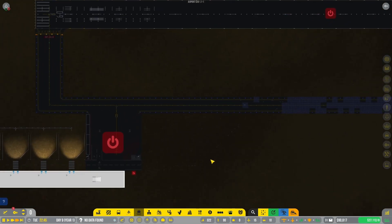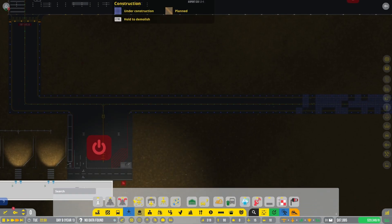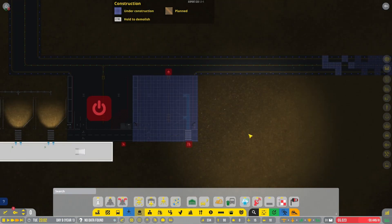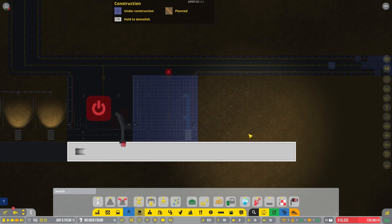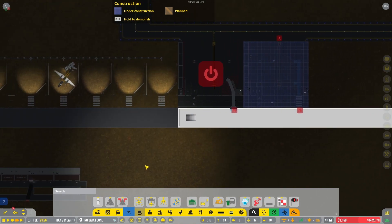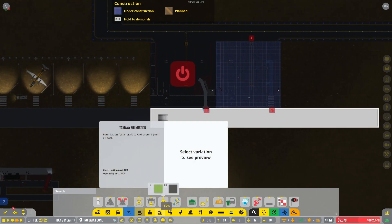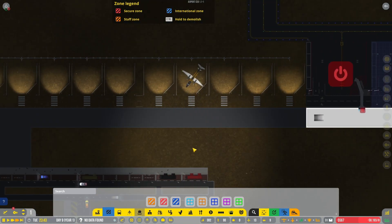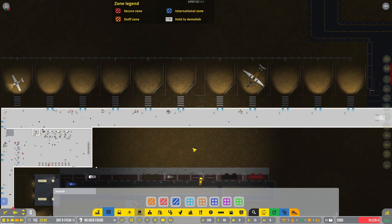Okay I guess that's acceptable. I could afford another medium stand however. Then we just connect up the jetway up here. I need - oh, we are not ready for this are we. Okay that is all secure, let's come back down here for a minute.